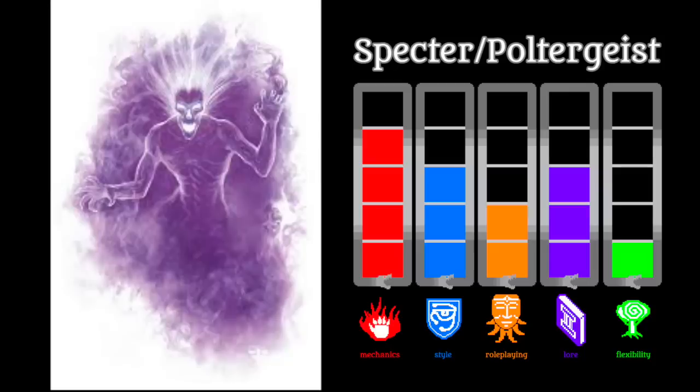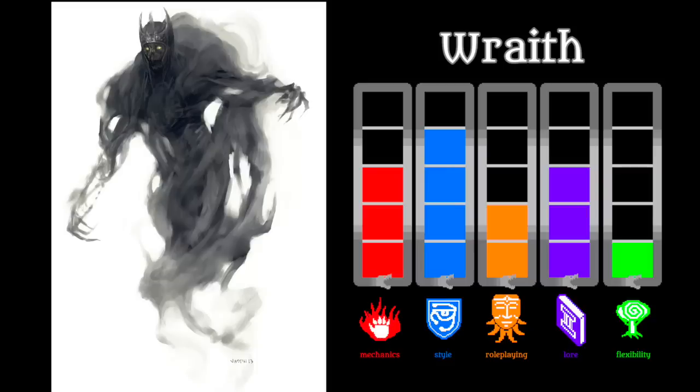Now we come across the first truly incorporeal undead in this ranking. The Spectre is essentially a simplified ghost — an evil spirit that has lost its connection to who it was in life, existing within its hatred and sorrow, and its craving to drain life. The Monster Manual states that most spectres are created by dark magic or by wraiths who slay living victims. Its biggest strength is in its interesting abilities, especially the poltergeist, which is invisible and wreaks havoc not only on the living but also upon objects and structures. The Wraith is what the shadow wishes it could be. It still suffers from an incredibly narrow form of existence, which makes its purpose in the D&D world very clear, but ultimately repetitive.